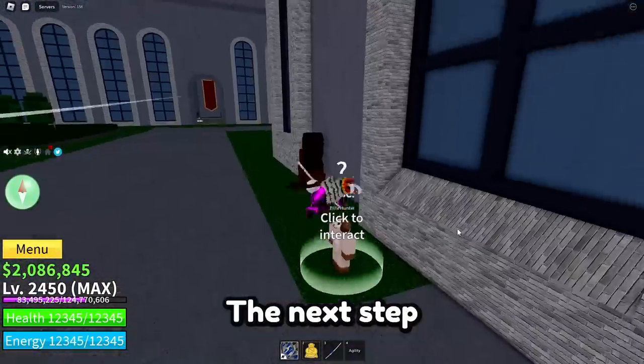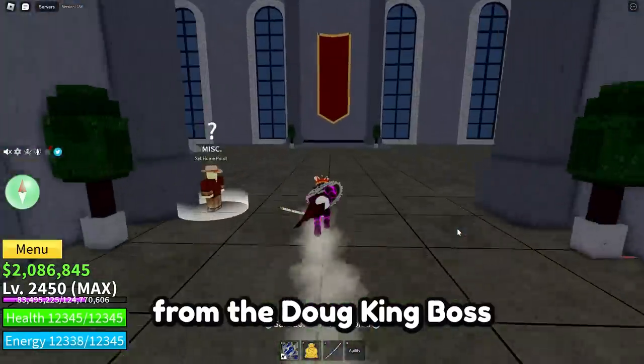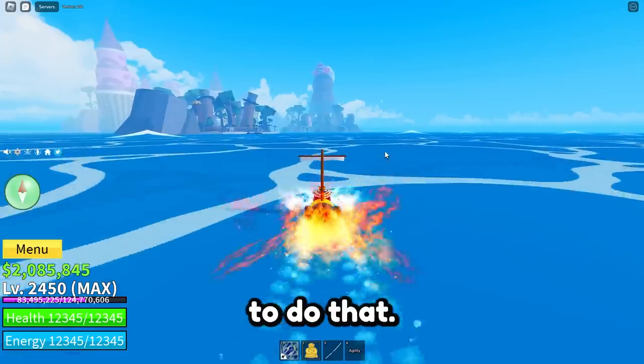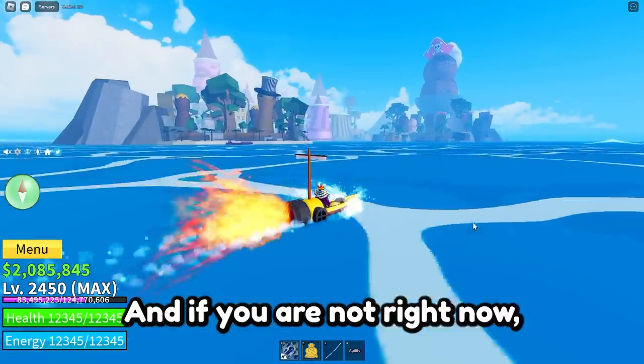The next step is to get one material: the Mirror Fractal. That material drops from the Docking boss, and that boss is very hard to summon too. I spent so much time doing that. Of course, if you already have the Mirror Fractal you don't need to do that, but if you don't, I'll show you how to summon this boss.